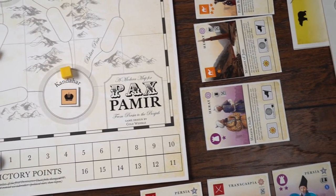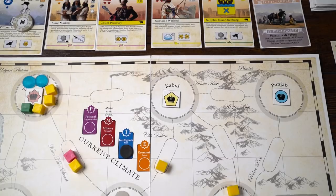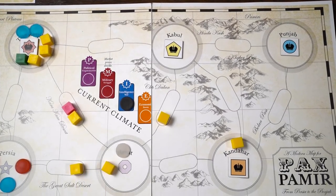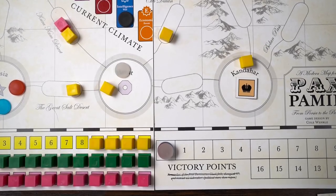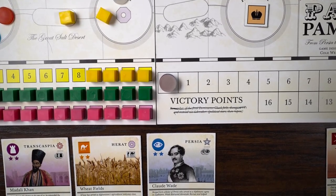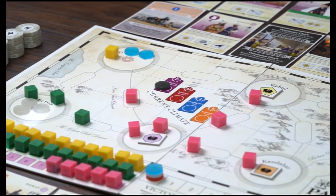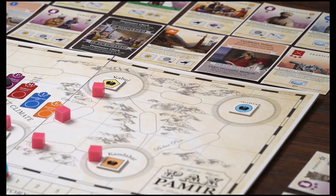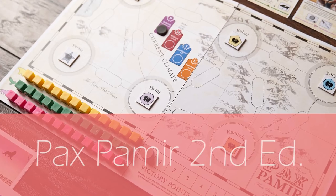Designer Cole Worley revisits the Plains of Afghanistan, the setting for his first published game and the site of The Great Game — a period in which European superpowers jockey over control of the power vacuum created by the fall of the Durrani Empire. The British and Russian coalitions battle in a show of force while you, as a local tribe leader, maneuver an intense political and military landscape in Pax Pamir 2nd edition.